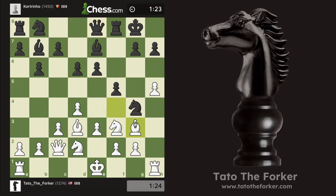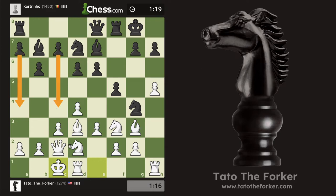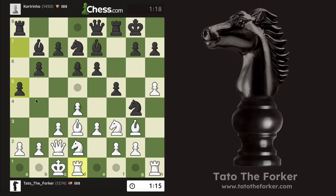g5 doesn't make sense, h6 doesn't make sense. Let me just castle. By this time they should be trying to get to my king, but I already have a head start. They're doing a5 — this person knows what they're doing, so that's good. How about e4? Well, f4 — not really what we need. All right, let's do it.